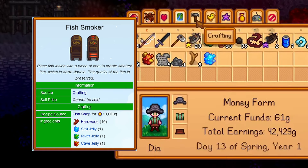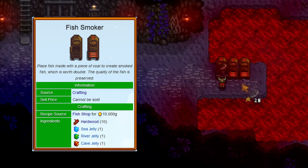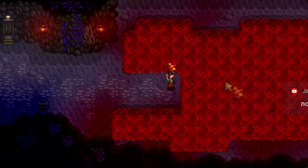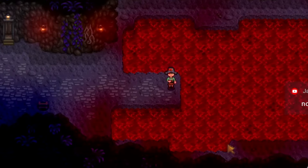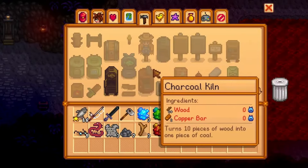The fish smoker recipe is bought from Willy for 10,000 gold and can be crafted with 10 hardwood, 1 sea jelly, 1 river jelly, and 1 cave jelly. I recommend going for the cave jelly on floor 100 of the mines, eating the first one you catch as the luck buff increases your chances of catching more, then use that luck to go after the other jellies.